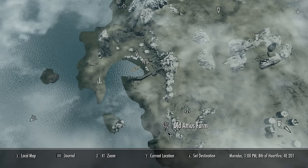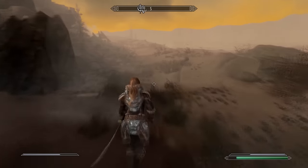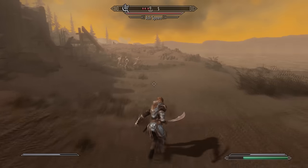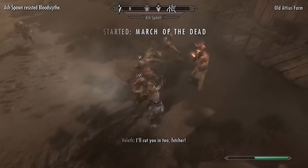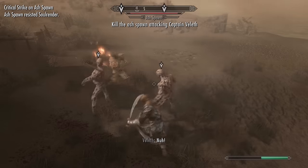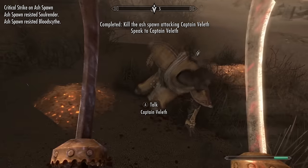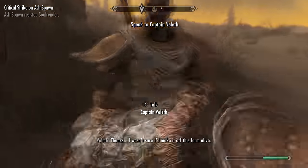As we approach the farm, we can already see what looks like a fight breaking out next to the farm involving a guard from Raven Rock, so we better help him out before he gets wrecked. The captain almost died there — that was close. He says: 'Thanks. I wasn't sure I'd make it off this farm alive. I wish I could have said the same for my men here.'